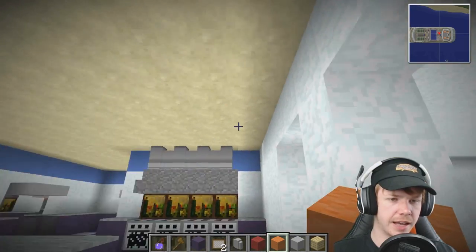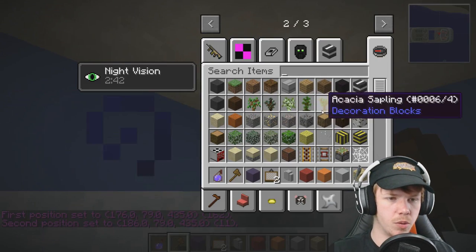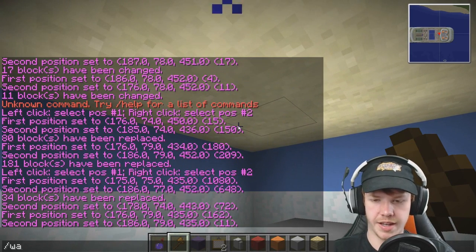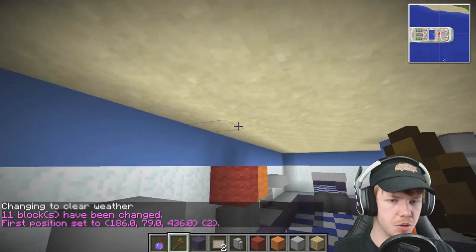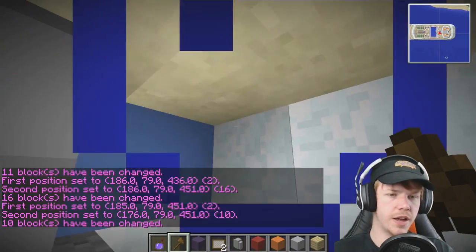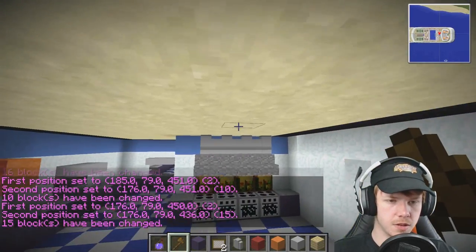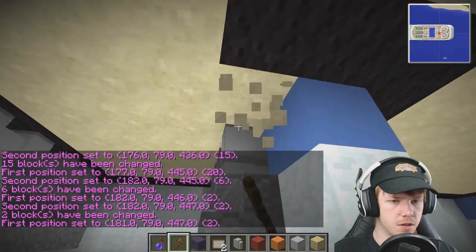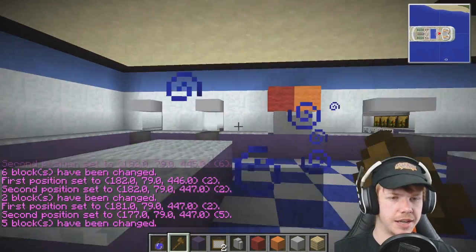I need black going around the outside edge — let's just do that before we end off. This is exactly how we had it in the bar just across the road, with the black that goes around the edge.